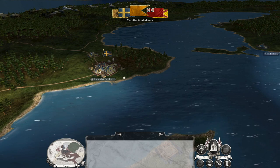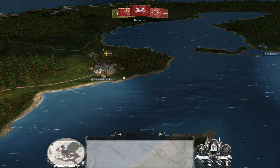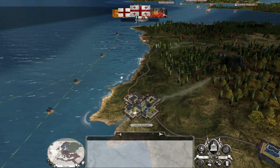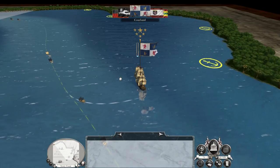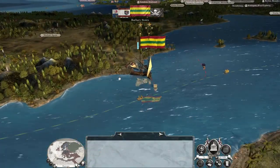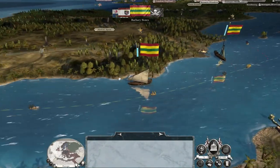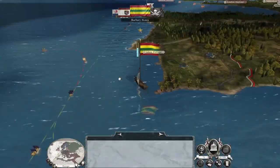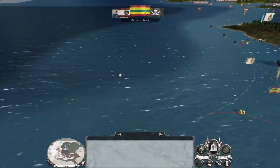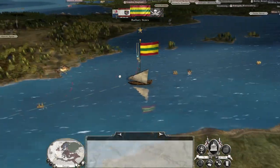The Maratha Confederacy aren't up to anything visible; the Mughals aren't doing much either. The Danes are actually on the offensive in Sweden, which is pretty neat because that never normally happens. Courland is being Courland, so we want to knock them out of the game. We're likely going to have zero income because of the blockade of Bristol by the Poland-Lithuanians.